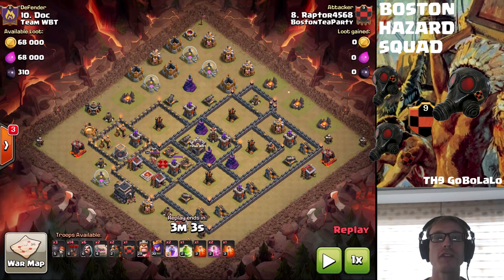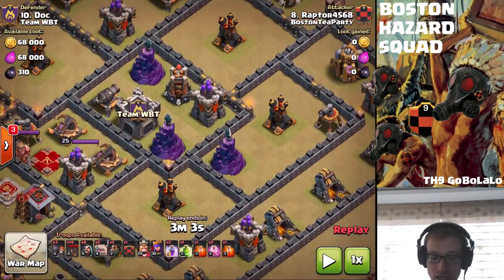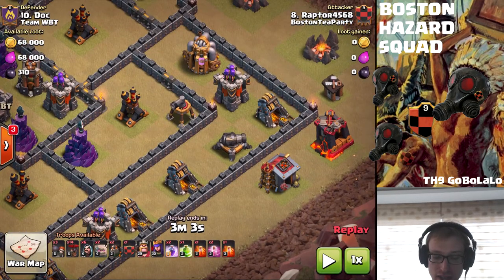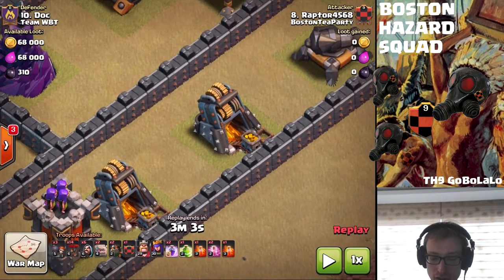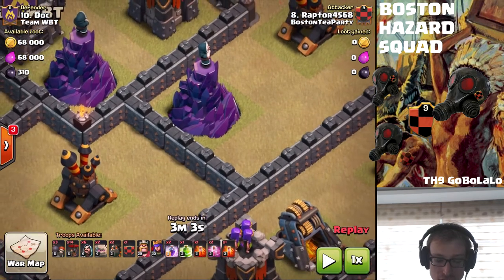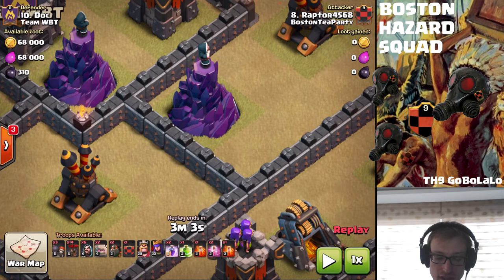It's with an attack strategy that I myself am just starting to learn about and hopefully start to use in war. He's bringing the GoBo LaLo - this is golems and bowlers with the king and the queen making up the kill squad, and then of course the back end being a LaLoon. He's going to drop his golems over here, one on the archer tower and one on the cannon, to funnel and break in right about here on this gold mine. Then he puts a jump right here on the wall junction between the air defense and the wizard tower.